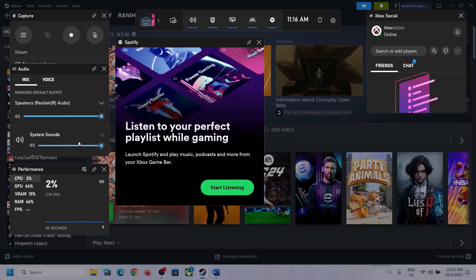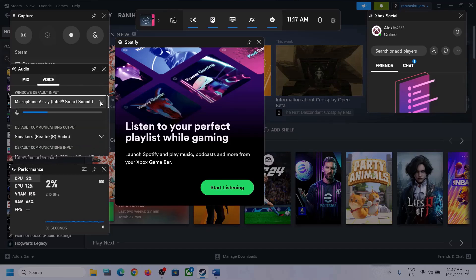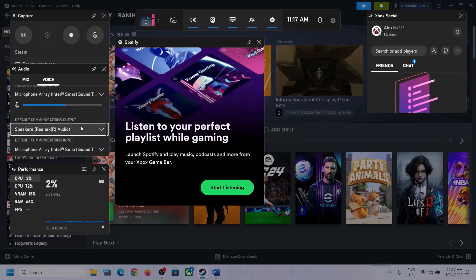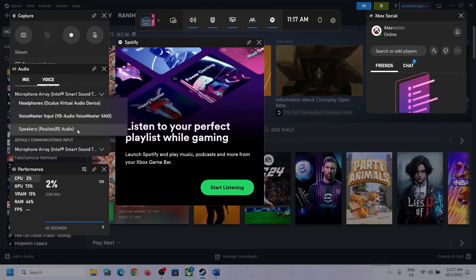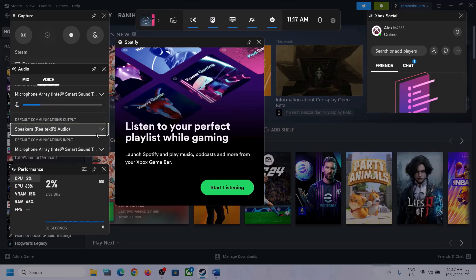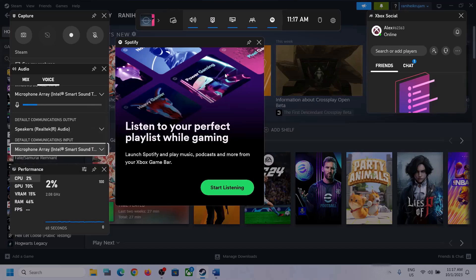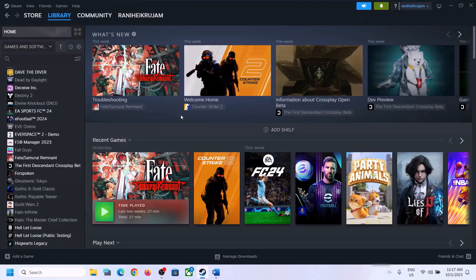Scroll down and if you find the game in the list, make sure the volume is set to maximum. Then go to the Voice tab and also make sure you select the right audio device there. Under speaker communication output, select the right device — in my case it's Realtek Audio. Select whichever headphone or speaker you are using, then launch the game and check.